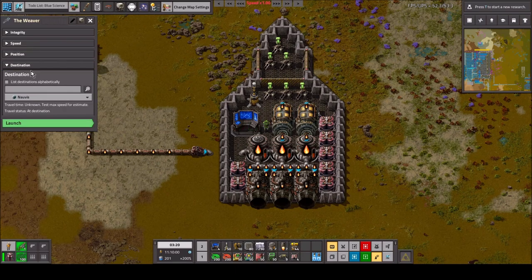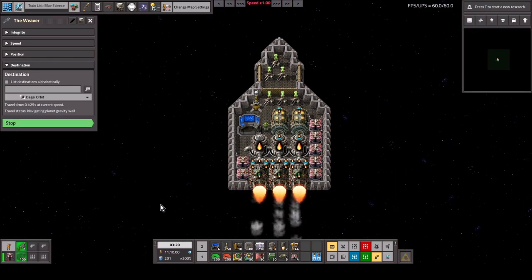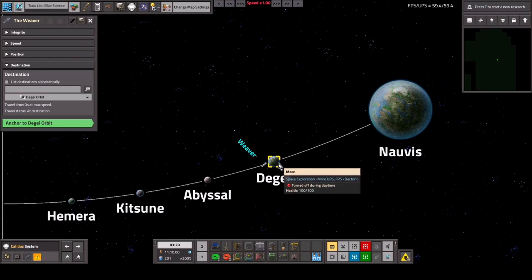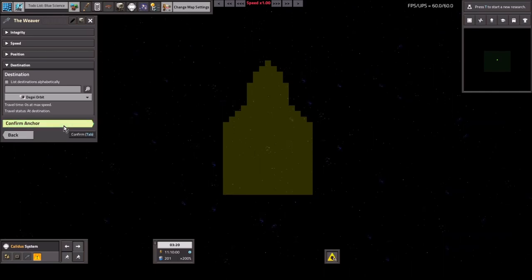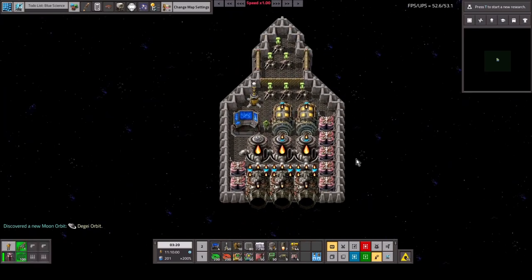Next is the destination — very similar to rockets. Let's pick somewhere close since I don't have a ton of fuel, and let's launch. Now we're flying there. If you want to watch yourself actually move, you can open the universe explorer and watch yourself fly along. We have arrived at our neighbor. To anchor, hit the anchor button — it's pretty self-explanatory. We're now on the orbit of this planet, and you can spectate from the planet viewer. So we got from planet A to planet B.